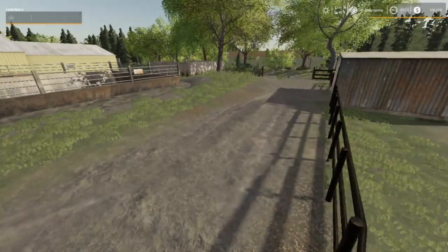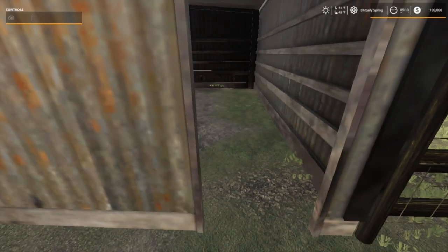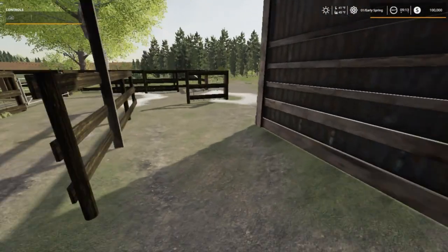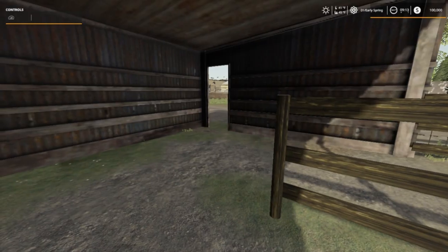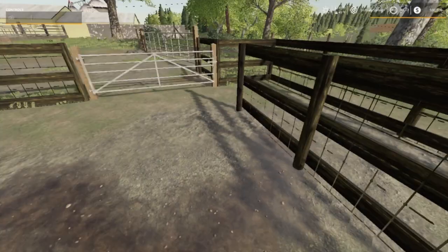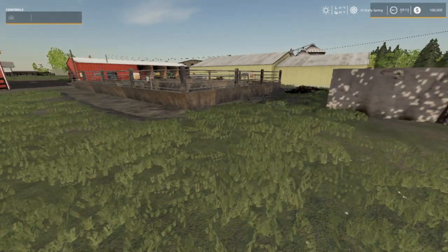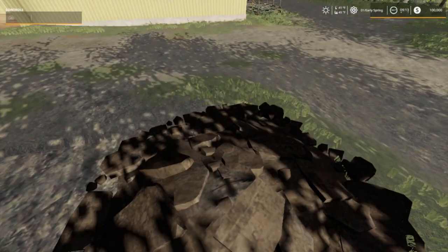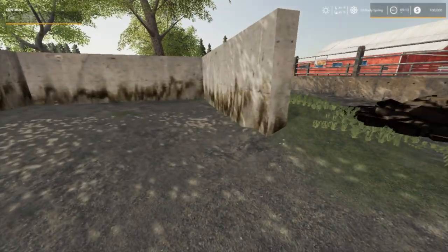We got a shed down here. Gotta close this up — cows can get out that door. We ain't got none right now, but they could. They might jump open this fence. Over here is our slurry pit. Oh, I thought that was a pile of manure — that's where we're supposed to put the manure.